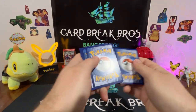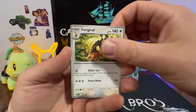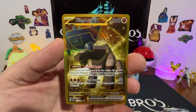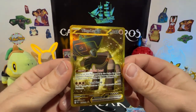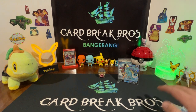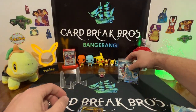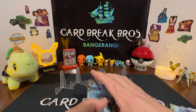Fire type: Fletchling, Boltund, Clavell, Tropius, Raifort, Ceruledge, Pyroar, reverse Jumpluff — oh! Chinglu gold — bangarang! That is a hit, guys, and a Volusuub hollow! Talk about a last-minute hit to take it — that's awesome! Umbreon took the hit on this one, guys. Umbreon got the Chinglu EX gold and the Chinpow EX standard EX card, and old Vaporeon got the promo and the Grusha full art.